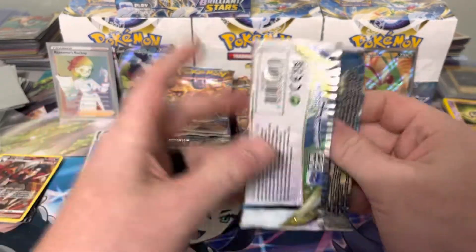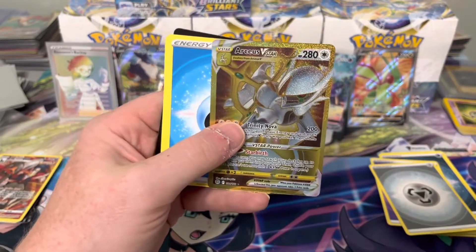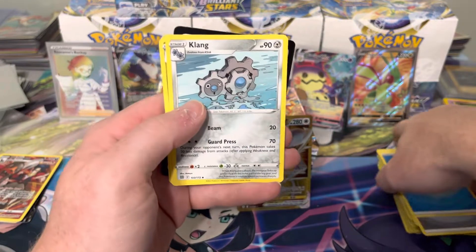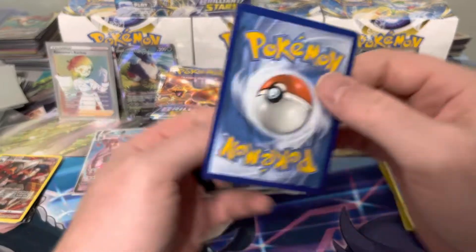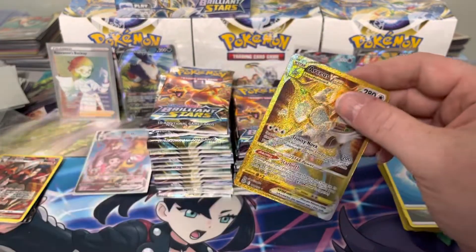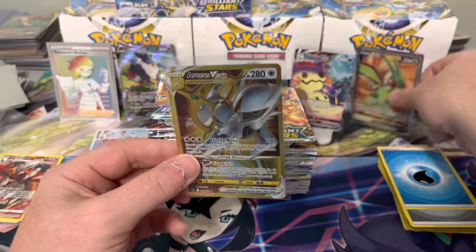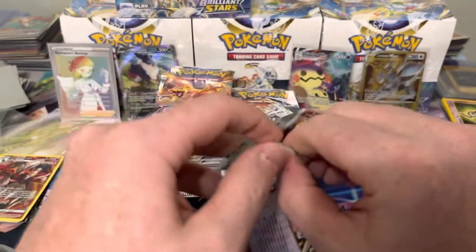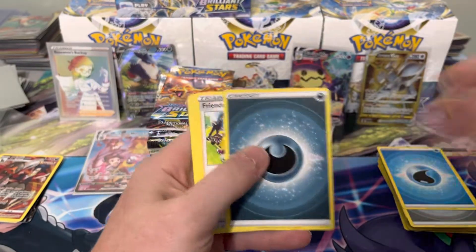Our first V-max trainer gallery pull is an Urshifu out of Box 2 — a nice one. We also got a Gold Arceus! Unfortunately I already pulled this guy, but it's a nice pull — still around a $40–50 card. Centering looks pretty decent, maybe a little top-heavy on the back. He might go in the grade pile and replace the Flygon. So a gold card and a trainer gallery V-max — we've already pulled the two best cards in this box early.